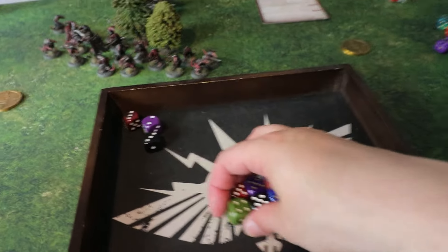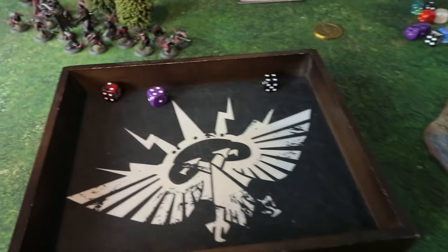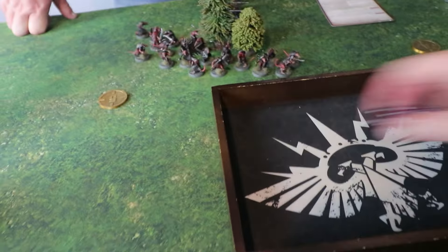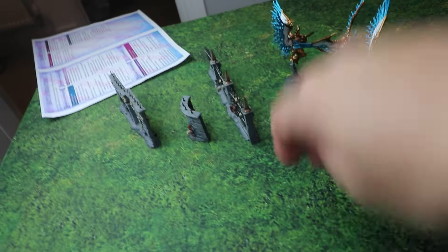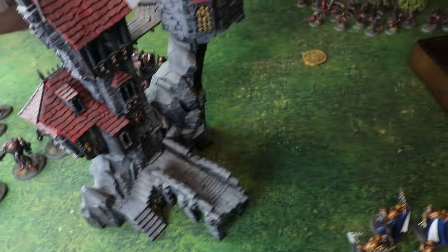Three wounds get through on the Prosecutors after saves, but Matt has a five-plus ward save on them — unfortunately all ward saves fail and they take three damage. One Prosecutor is killed and one is left on one wound. Under the new damage allocation rules, you just allocate damage to the unit rather than specific models, which is considered a much better system.